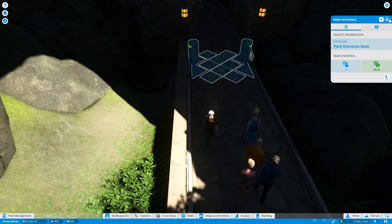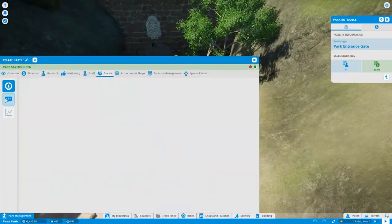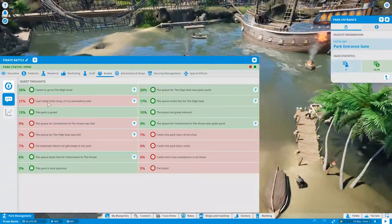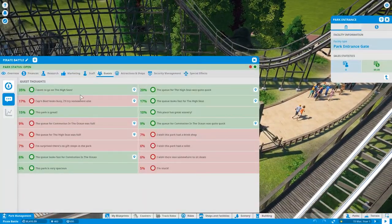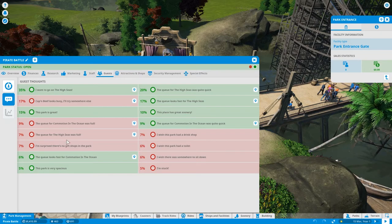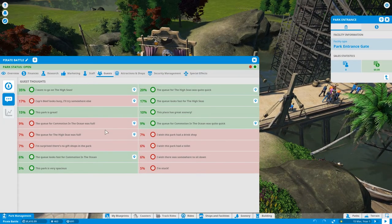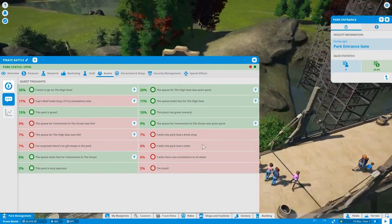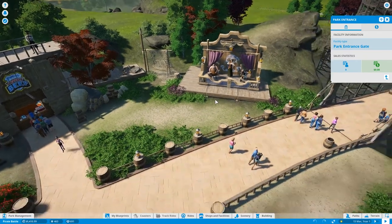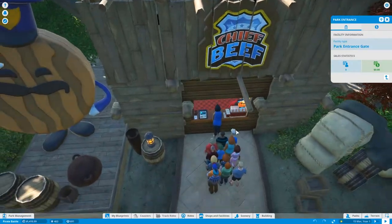Okay, good. Guests' thoughts: the queue for High Seas was quite quick. Captain Beef looks busy, I'll try somewhere else. This park is great. The queue for Commotion in the Ocean was full. I'm surprised there are no gift shops in the park. The queue looks fast but it was full. This park is very spacious. I wish this park had a drink shop, a toilet, and somewhere to sit down.